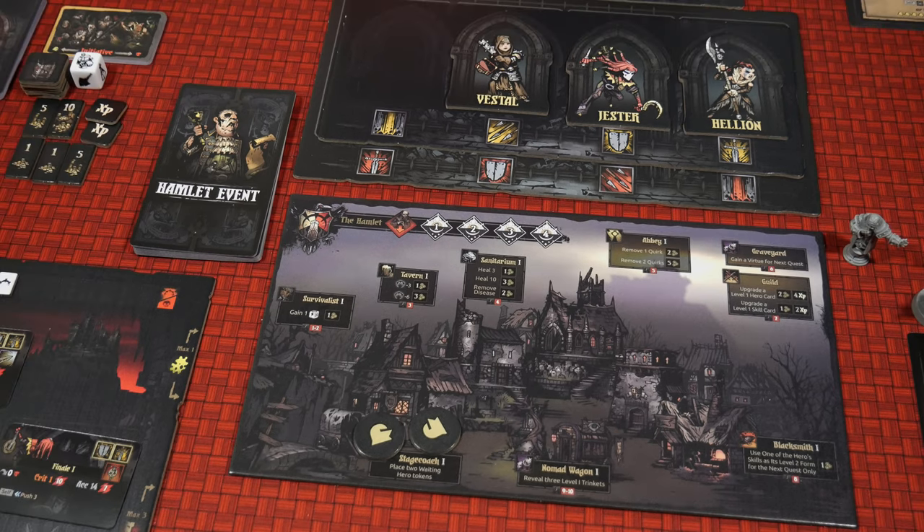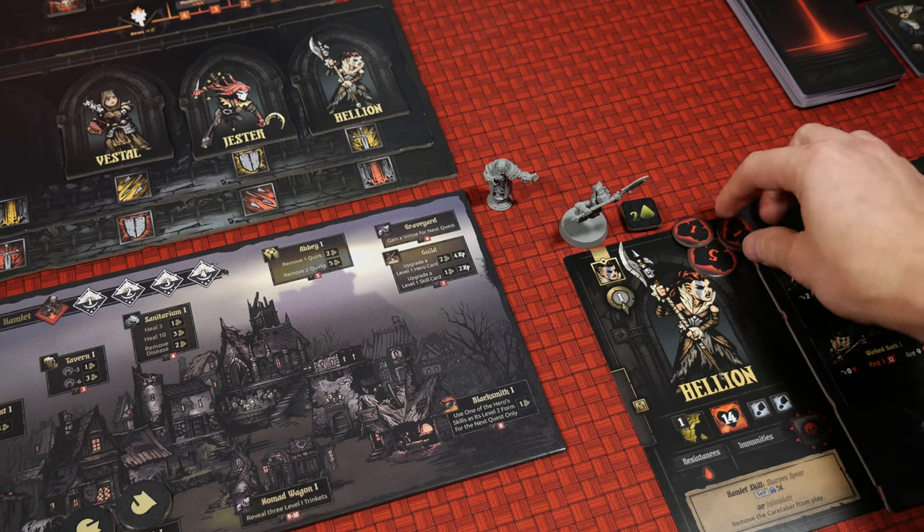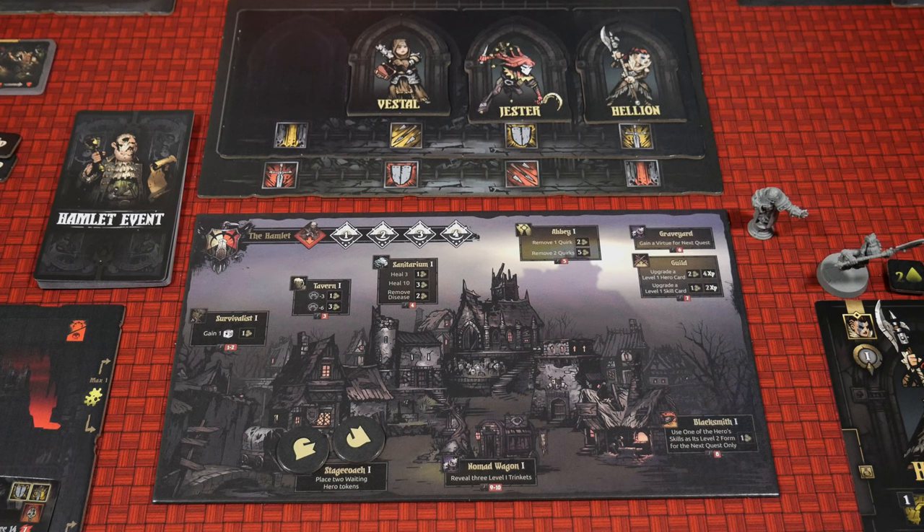Now you might have some remaining provisions after your journey like I did. I played this one quite late in the game so I do have some food and I can choose right now to consume them to gain their benefits. The Hellion has seven damage, so I might want to take away one of those damage by consuming some food. The provision die is consumed and one damage is going to come off the Hellion. Any unused provisions that you choose not to use get returned to the supply and they each provide one gold — so if you really didn't need as many provisions as you had, you can cash them in for some gold pieces.